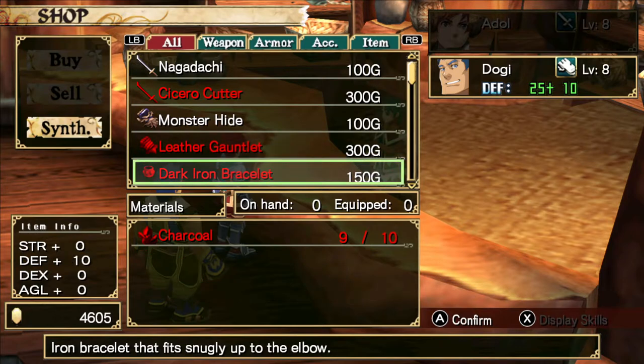Another thing to note here is the Dark Iron Bracelet, a shield-type item that Dogi can equip. This only takes 10 pieces of charcoal to craft, and there are quite a few bracelet-type items with very small material lists for crafting them. These are a pretty good way to synth repeatedly to get money. I'm going to make it a point to get as much charcoal as possible going through the dungeon, and may even consciously farm for it off-screen.